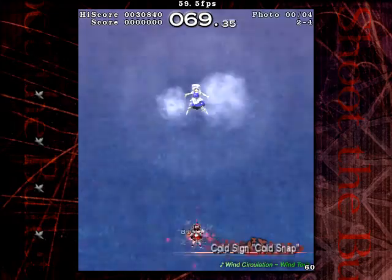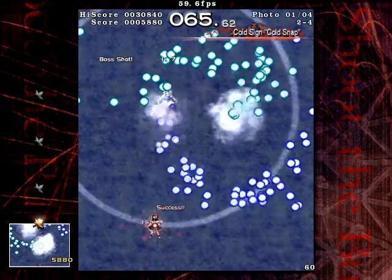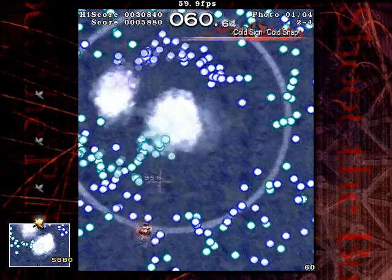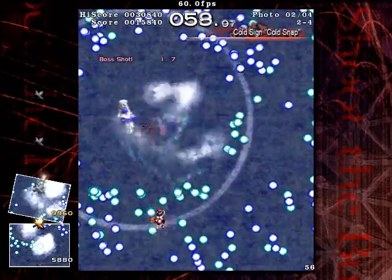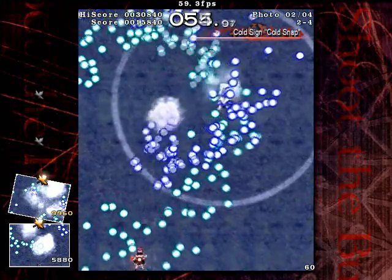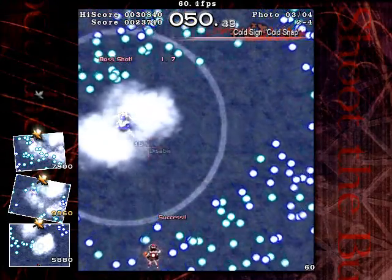Scene 2-4 is cold sign, or Cold Snap. That's a very simple, random bullet pattern. Nothing much, what could be expected from Letty. This is a pretty easy spell.